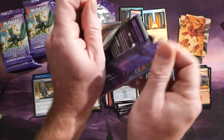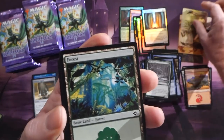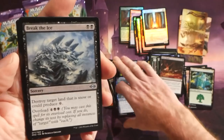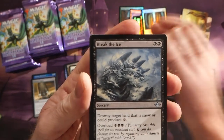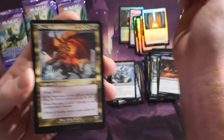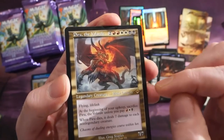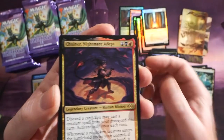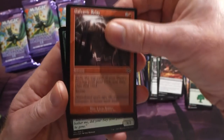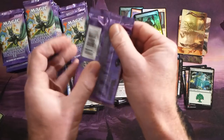We also have a Territorial Kavu rare in old-border treatment, really nice. Another hit: a Millicent, a Jade Avenger, an Angelic Curator foil, and from the list a Nuisance Engine — a little bit of a nuisance for a list card. Picking things up a bit: we've got a Break the Ice, Jared Ferris Rokiric — nice little rare. Another one: Piru the Volatile, so another old-border rare, then a Chainer Nightmare Adept, a Galvanic Relay in old-border, and a Deepwood Denizen.